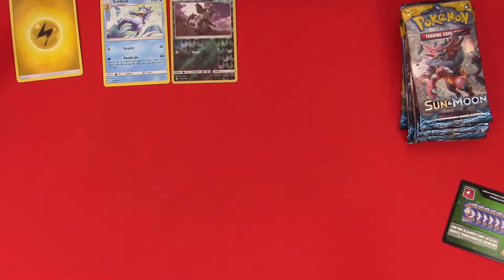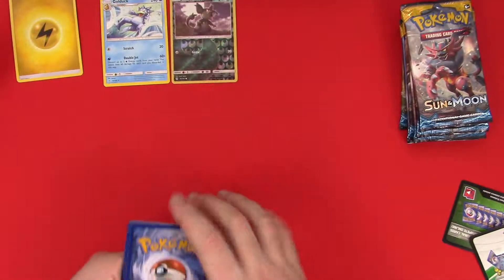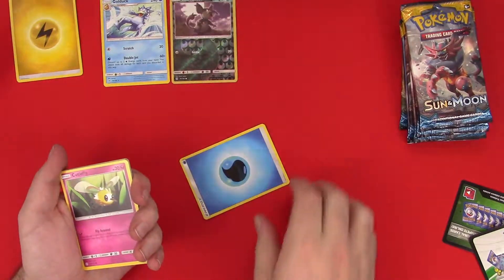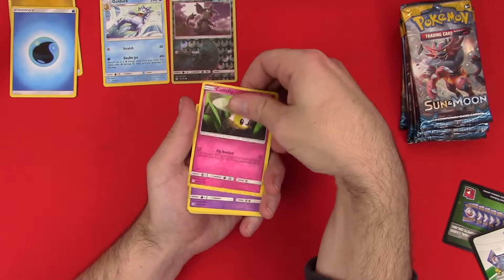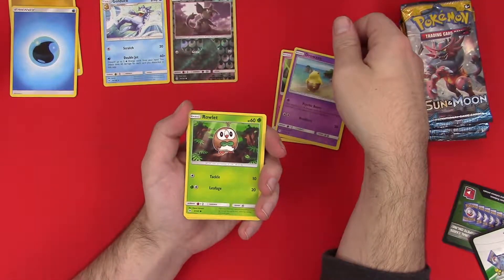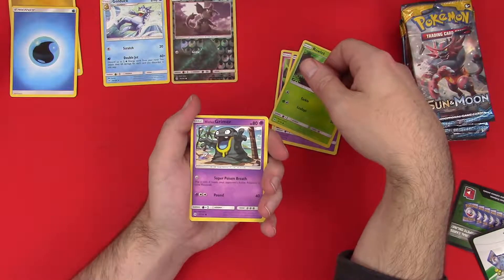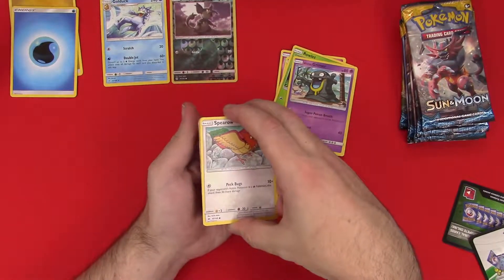Hopefully everyone is staying safe and dry out there if you're in this area — it is seven kinds of gross, I do not want to be in it but I have to be in a little bit. Whatchow — water energy, Cutiefly being cutie, Drowzee — long walks on the beach, Rowlet with his little bow tie, Alolan Grimer with his goofy teeth. Don't reveal it — these are kind of sticky.